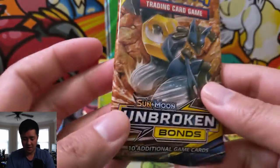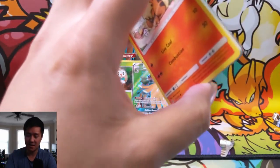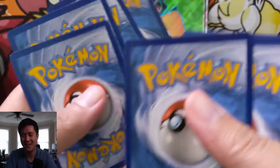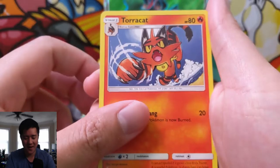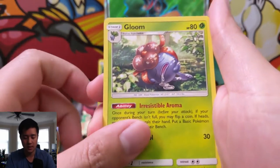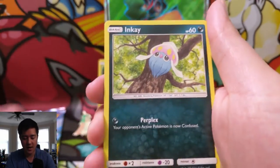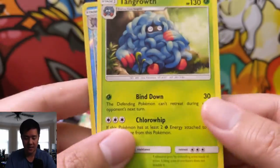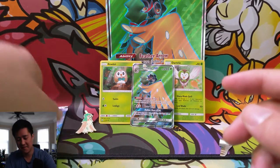That was a rough box, but luckily we do have two packs of Unbroken Bonds to hopefully save the day. I'm curious what the chances are of that basically error pack — I'd hope that doesn't mean someone got a pack without a reverse, that'd be unfortunate. We have a Metal Energy, Torcat, Poliwirl, Gloom, Growlithe, Cubone, Realu, Porygon, Kingler reverse with the Belly Flop, and just a Tangrowth. It all comes down to this last pack.